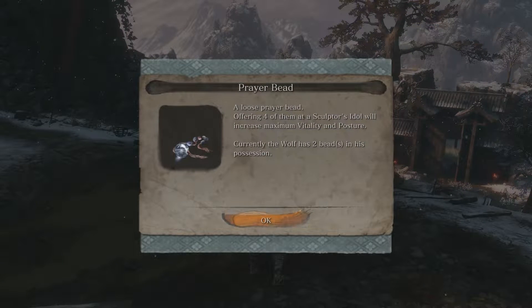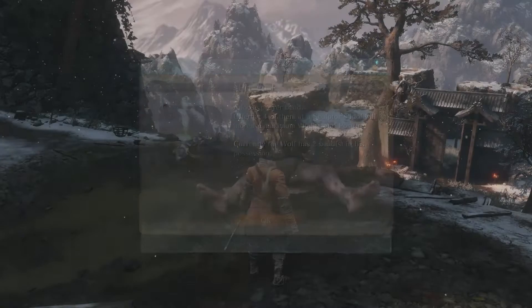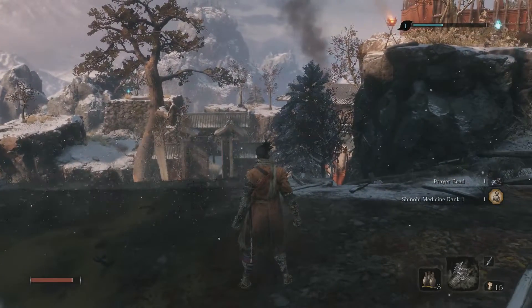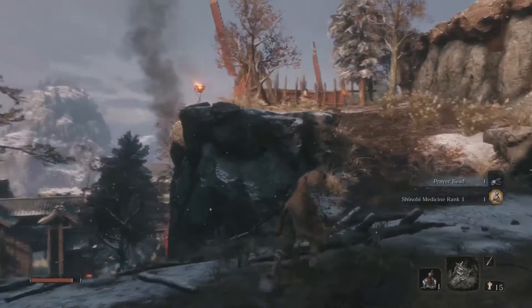105 experience. We get our second prayer bead — a loose prayer bead. Offering four of them at a Sculptor's Idol will increase maximum vitality and posture. Currently the wolf has two beads in his possession. We also get a skill: Shinobi Medicine Rank One — a latent skill that increases the healing effects of recovery items. Now our Gourd will heal more health, which is really good.